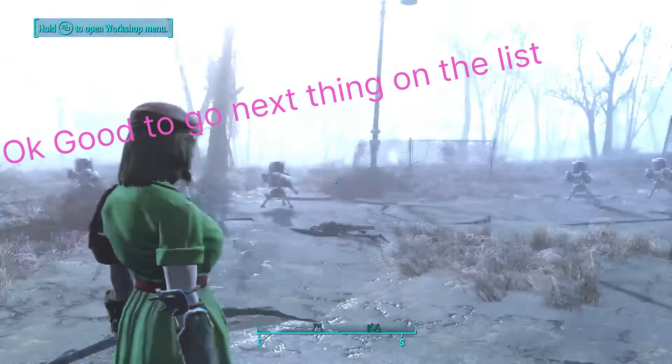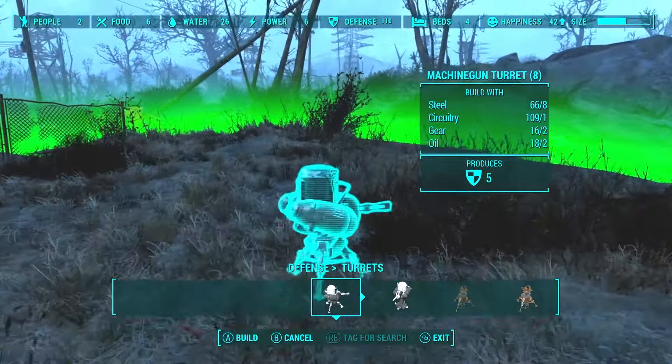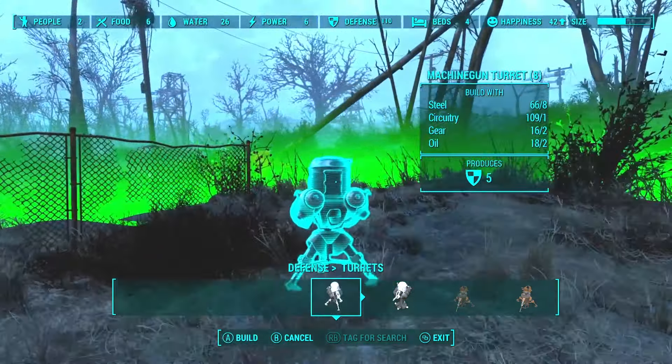I'm back at the Starlight Drive-In and we have a couple of water purifying units and the recruitment beacon — we have two settlers now. So I'm going to turn the beacon off and store it this time instead of scrapping it like I did at the Red Rocket. The reason I turn it off and store or scrap it is because even if you turn the switch off, there's another bug where more settlers will still show up at your settlement. I don't mind that later on when I have everything upgraded and a really cool settlement — but right now I'm just trying to get the basics laid down in these settlements.